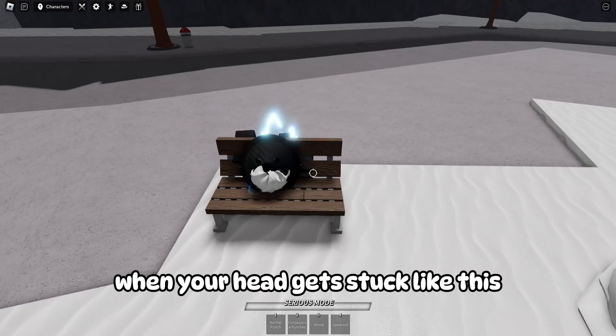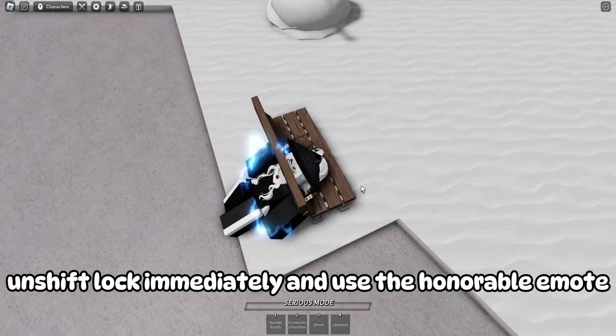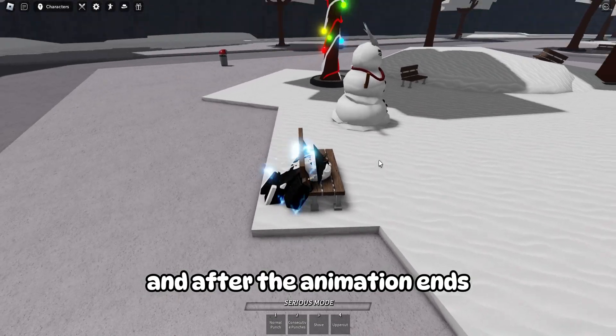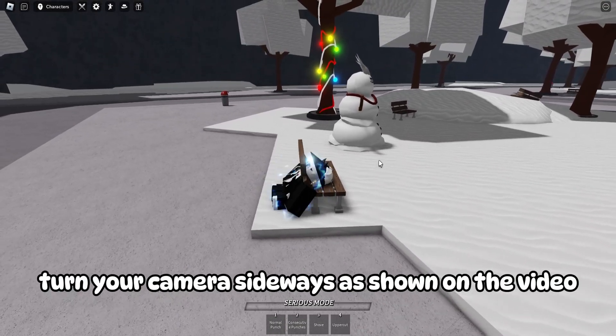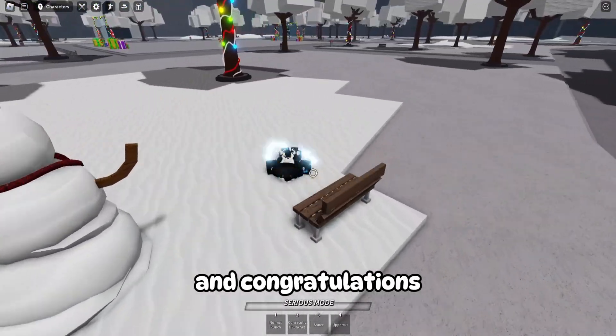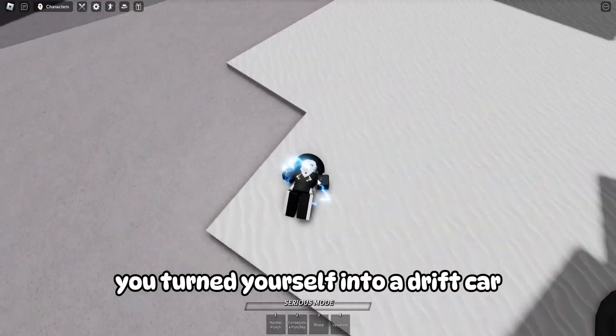When your head gets stuck like this, unshift lock immediately and use the honorable emote. After the animation ends, turn your camera sideways as shown on the video, and use shift lock again. And congratulations — you've turned yourself into a drift car.